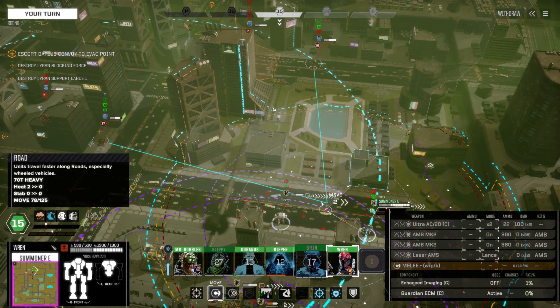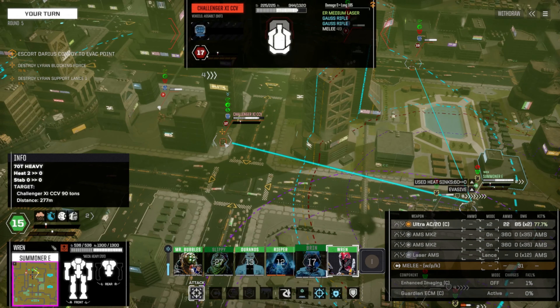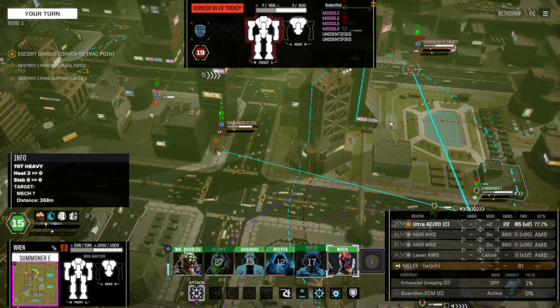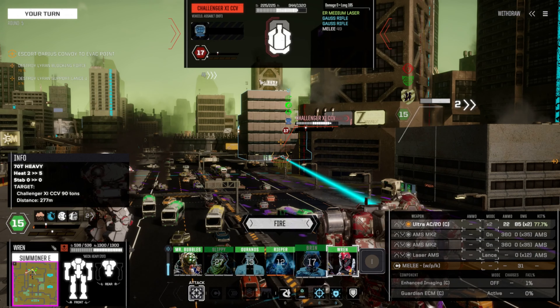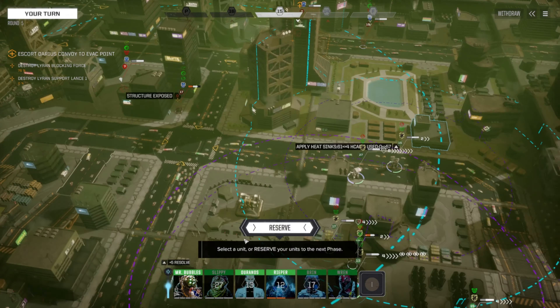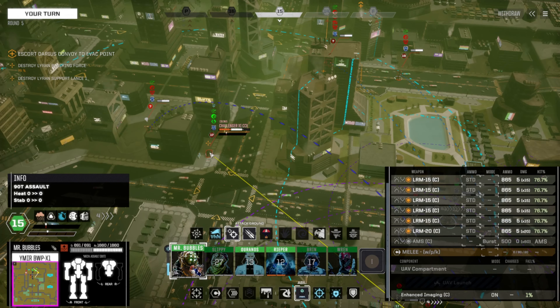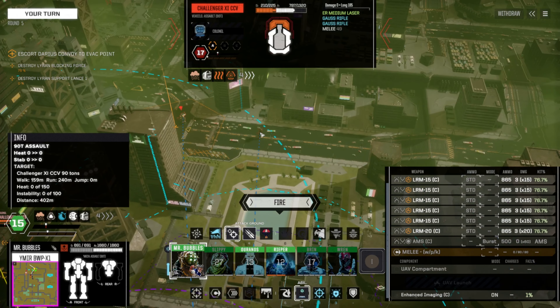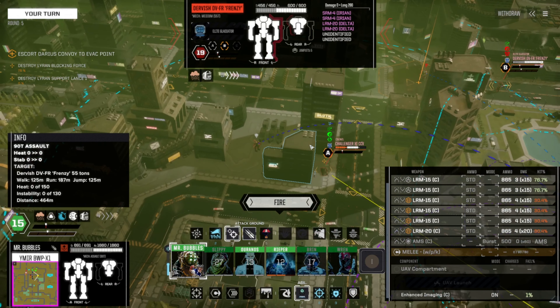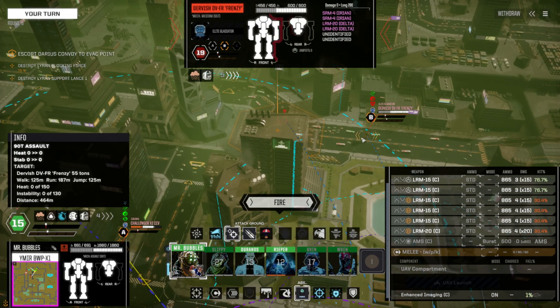That sounds like it might be a rack on that thing. We've got choices — Challenger or Dervish. 60, what are you? 77. Take a swing at you, I guess? Challenger is open — front open? Yes it is. It's only 30. Bubbles, let's get to work. Be safe — I'm going to give you two tubes; the rest is going on the Dervish.